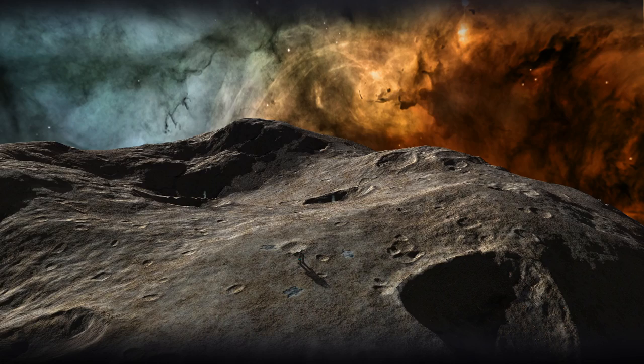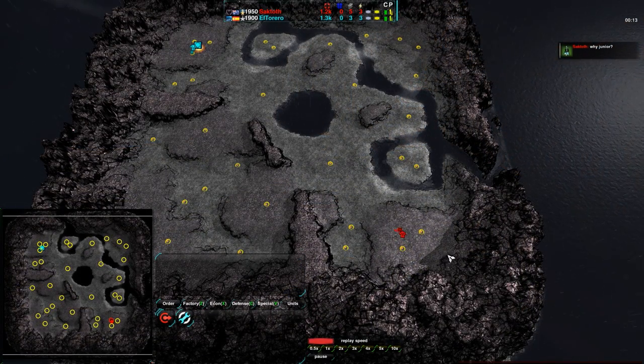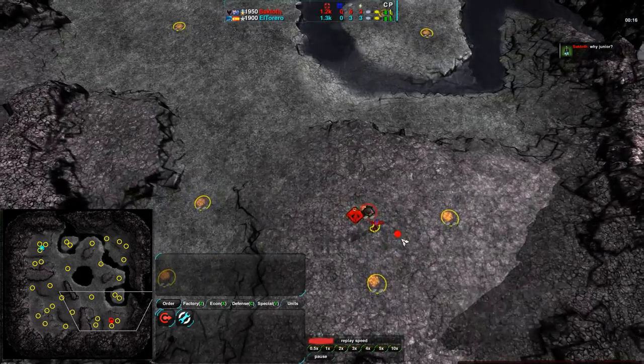Hello, ZRK fans! This is Shepard53, bringing you an exhibition match between Sackdoth and El Torero on Onyx Cauldron, which is my new favorite map, just because of how pretty it is. Also, the design is really nice.